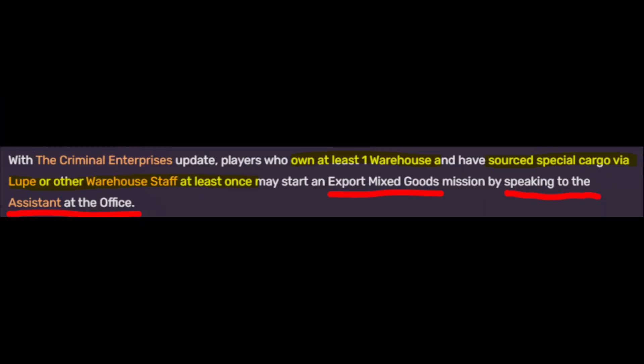The requirements before you can participate in Export Mixed Goods Missions are: you must own a CEO office and a CEO crate warehouse, and you have to source special cargo via Lupe or another warehouse staff at least once. Then you can speak to your assistant.